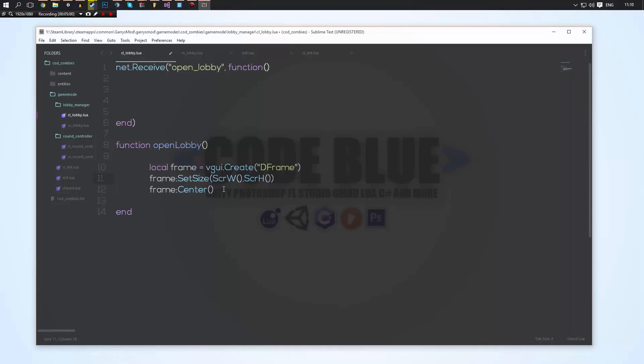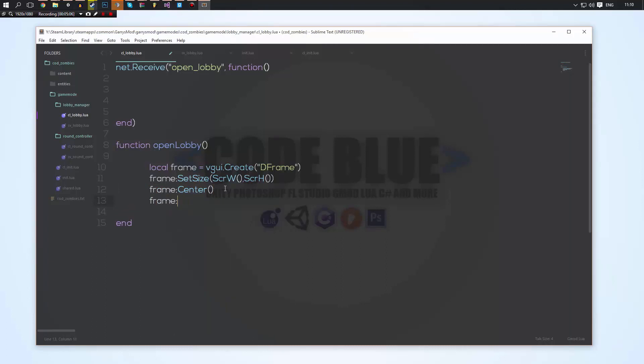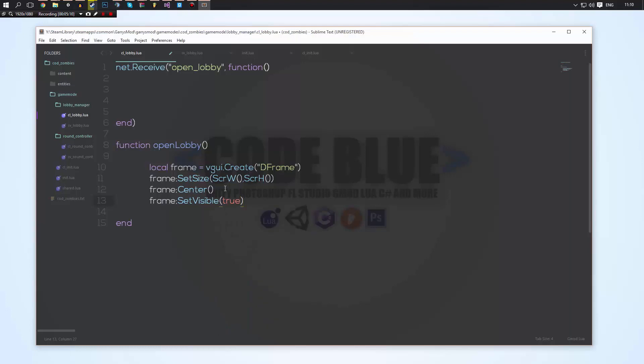So we've gone ahead and centered the frame on our screen. We'll do frame:SetVisible(true), so that's set it visible on our screen. Now we're going to do the paint function.